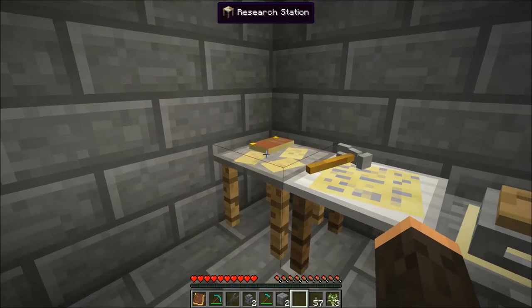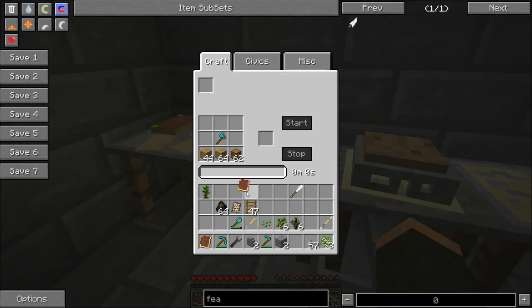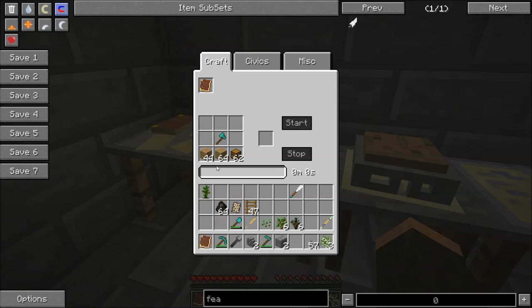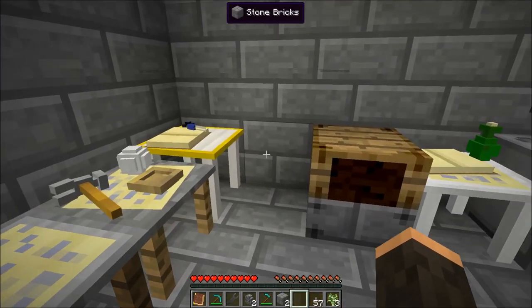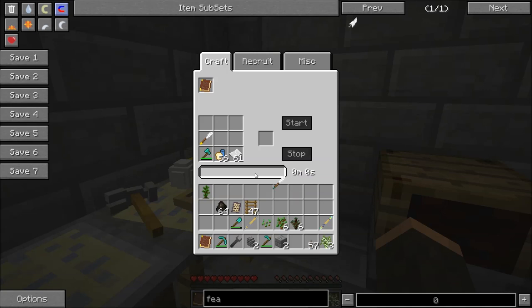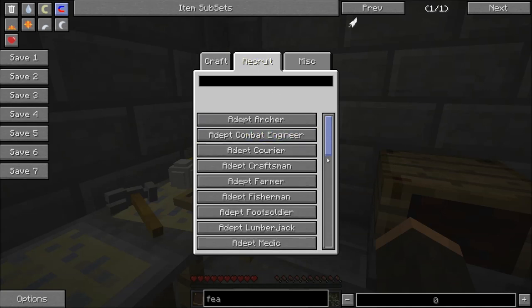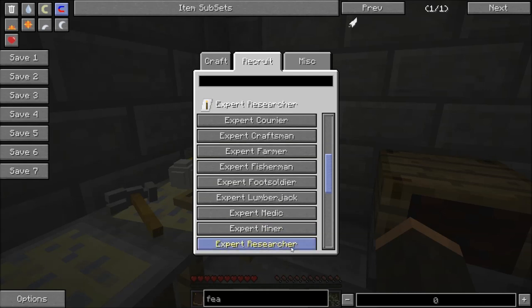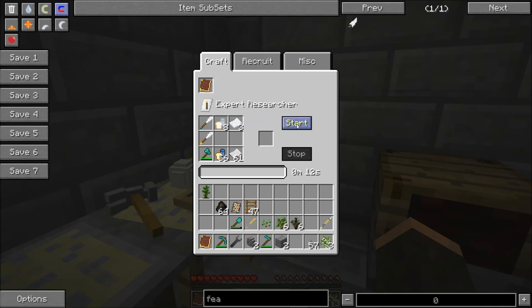One tip: you have to have a book in each station. If you make a new book, it has everything you've already learned in it. A trick I've found is to just make a book for each station and leave the book in there. Now let's try again — we want an expert researcher. We start crafting, and we have our researcher.